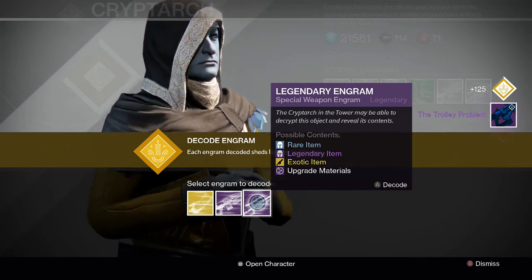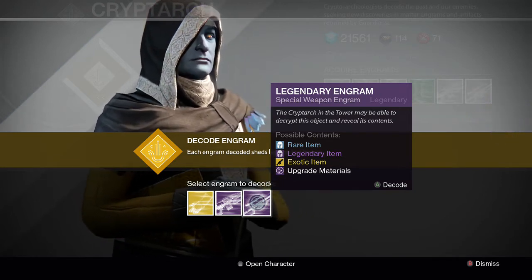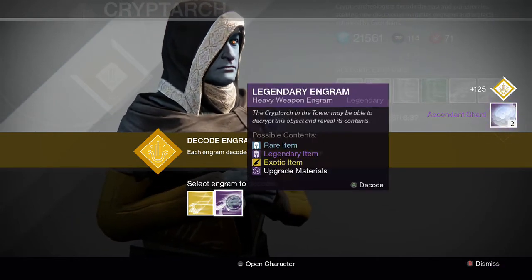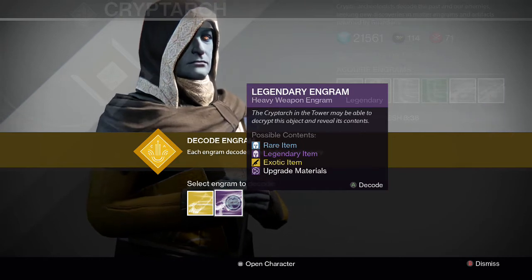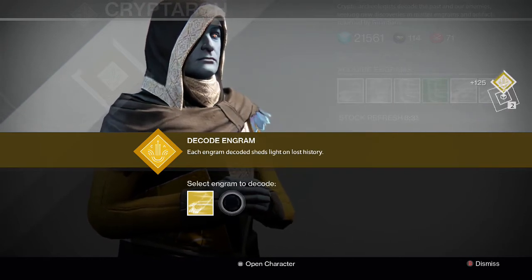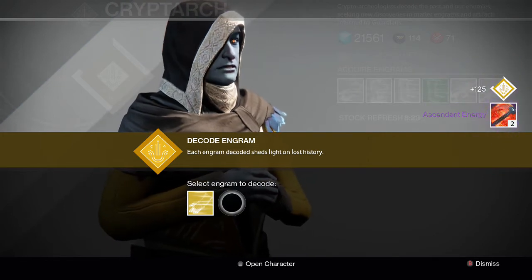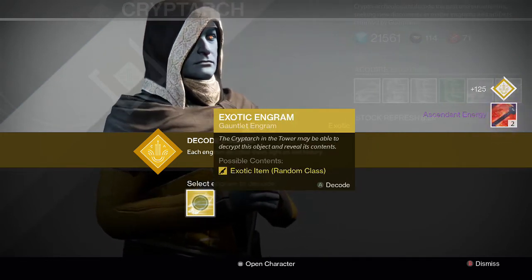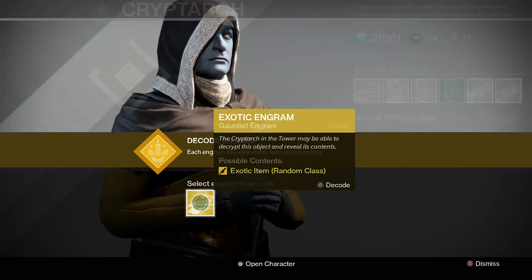I don't know how good that is, I never got it before. Next one is two ascendant shards — the best. And then the last one is a heavy, maybe we're gonna get a Gjallarhorn, probably not. And it's ascendant energy. So those were my crappy legendary engrams.